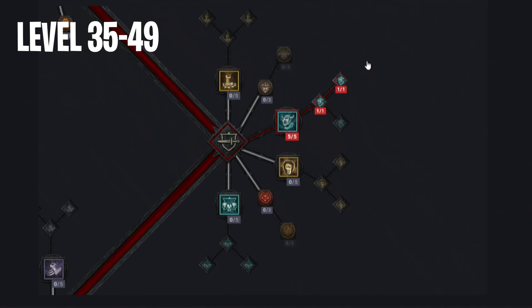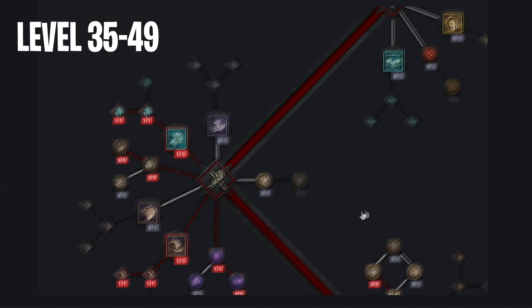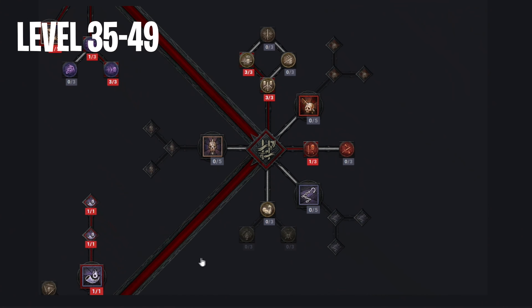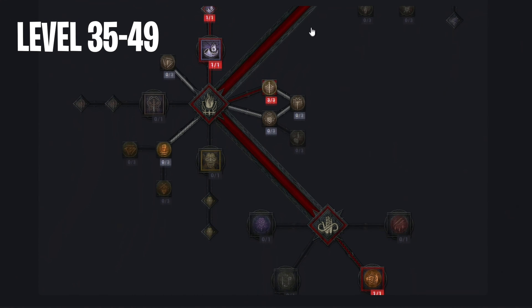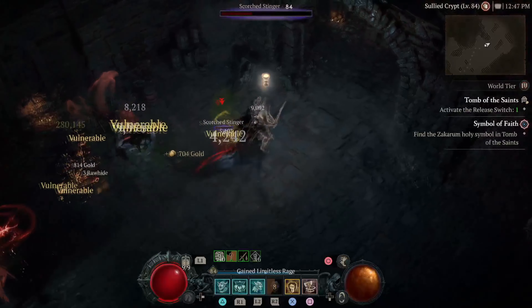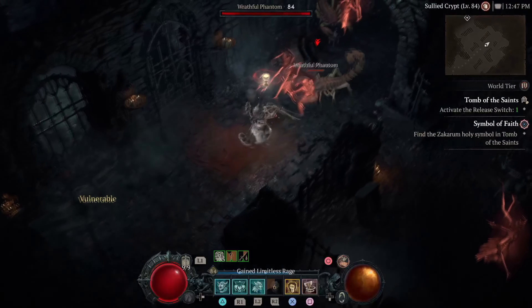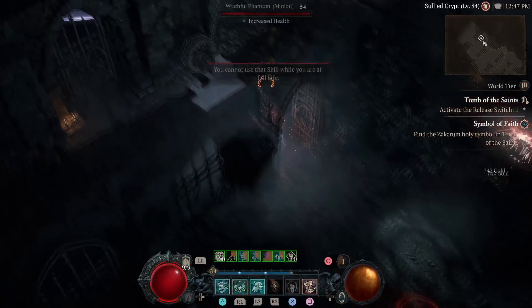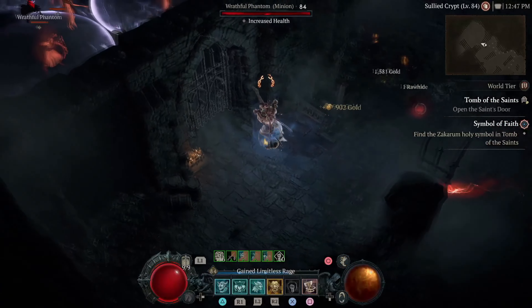From level 35 to 49, we will get these 15 skill points, which we should spend on these specific nodes. Don't forget about your renown — after you gather all the renown in the game, you will get 10 extra skill points. I recommend spending them towards your leveling progression. And then in the endgame, I will show you later where to spend your 10 leftover skill points.